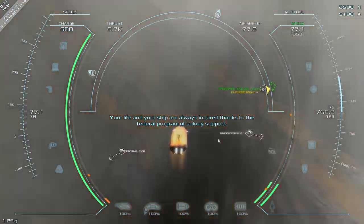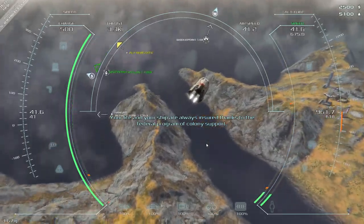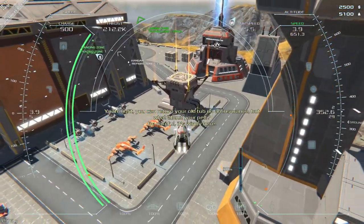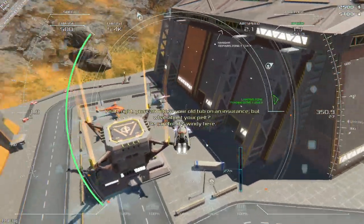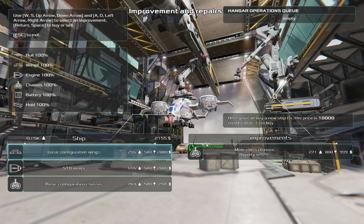So what happens when you die? Your little escape pod releases whether you ejected or not - there is an eject button mapped to Delete, but you don't really have to press it. I've died many times and never pressed Delete to eject; I just let the pod bring me back to the spaceport and you get a new ship. Starting out with 2,500 credits, the pod is returned and you end up with 2,155 after getting a new ship with the basic configuration - basic wings, standard engines, and basic hull.